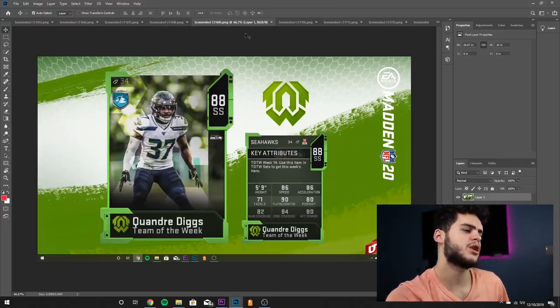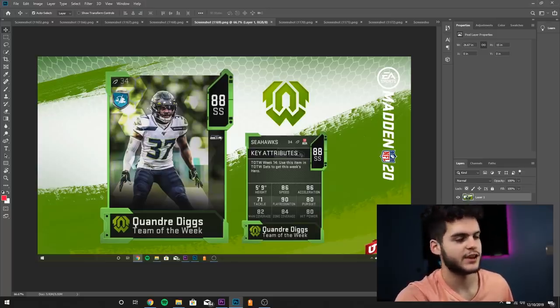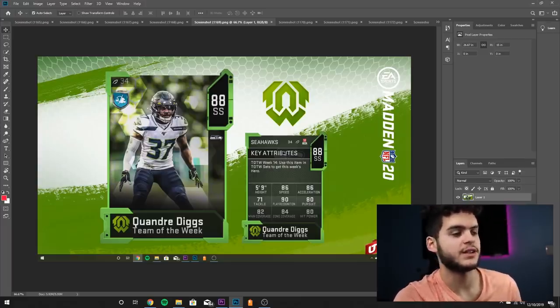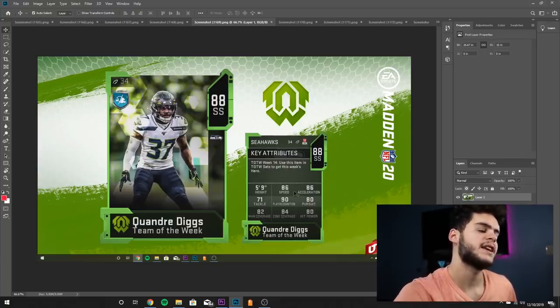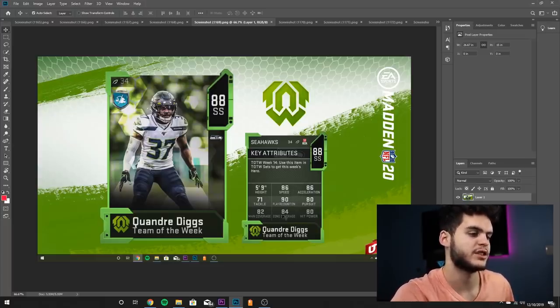Quandre Diggs, strong safety for the Seattle Seahawks — I believe he got traded from the Lions at some point this season. He's 5-foot-9, really tiny for a strong safety. 86 speed, 86 acceleration decent at best, 71 tackles not great, 90 play recognition amazing, 80 pursuit a little low, 82 man coverage, 84 zone, 80 hit power. This is a very well-rounded card. The beauty would be on a theme team — he can't be powered up, but with the right theme team speed boost getting him up to 87-88 speed and bumping the zone, this card could be decent. Other than that, I don't see 88 overall well-rounded helping much online.